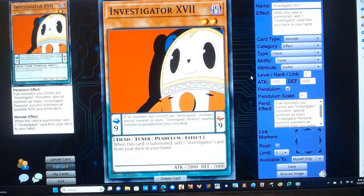Investigator 17. He's a level 2 dark fiend tuner synchro monster with a scale of 9, and has the following pendulum and monster effect: if all monsters you draw are Investigator monsters, you must summon as many Investigator synchro monsters as possible from your extra deck. You must also add one Investigator card from your deck to your hand.